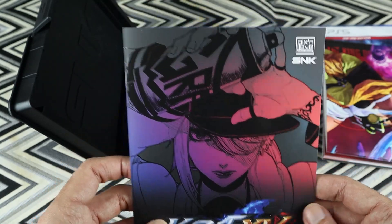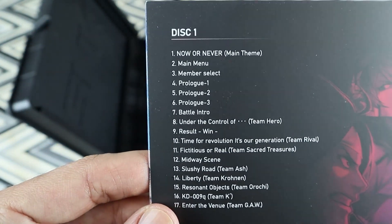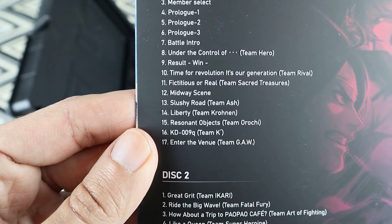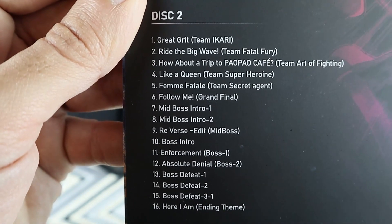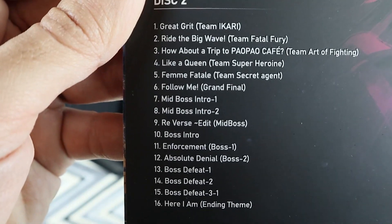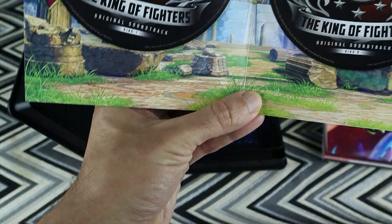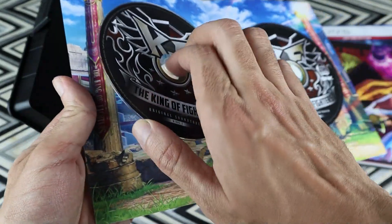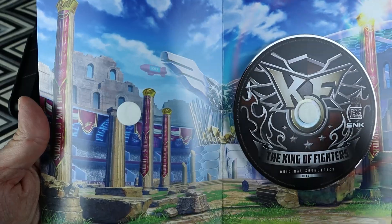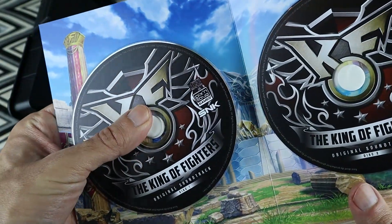The King of Fighters 15 original soundtrack — this feels really good. There's a listing of all the themes and songs on this disc. And just look at that — it actually looks like the stage. The attention to detail with the Pix'n Love stuff is just amazing. Absolutely worth the price.